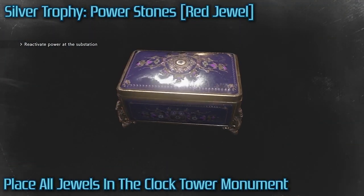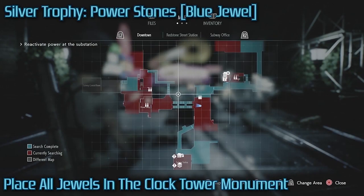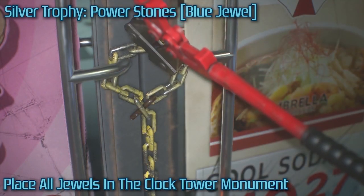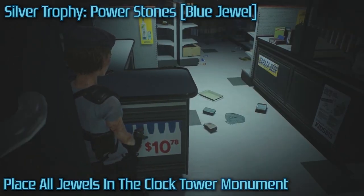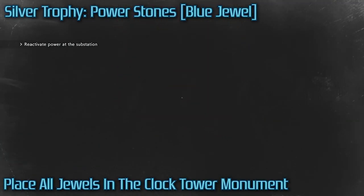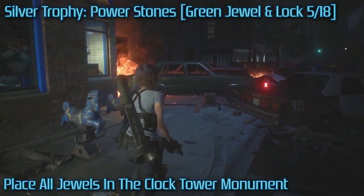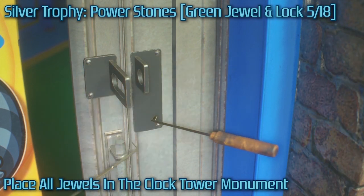Once you get the lockpick to access the substation and turn on the power, I would highly advise that you do not turn on the power right away. Instead, immediately backtrack to the main city area once you physically pick up the lockpick and get everything there first. The reason I highly recommend this is to avoid Nemesis chasing you while you're trying to gather all the collectibles.